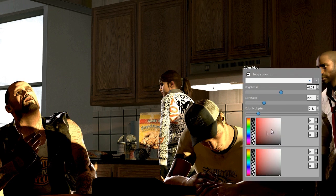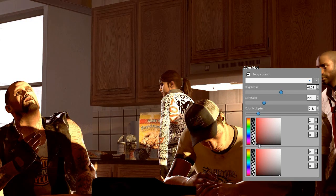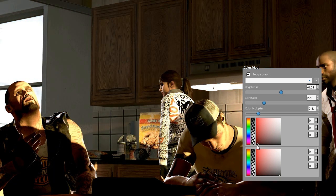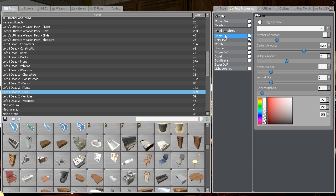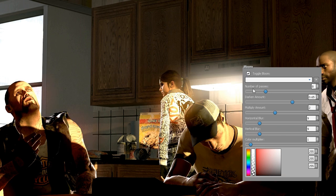And here we go — you should have everything done. There's a color tint option which you can switch if you want, but just don't use it if you don't really know how to. Now we've got that white window and lamp which is good looking, but we'd like to make it more like a glowing lamp — that's the purpose of Bloom.